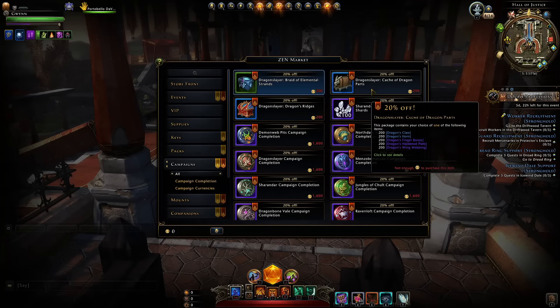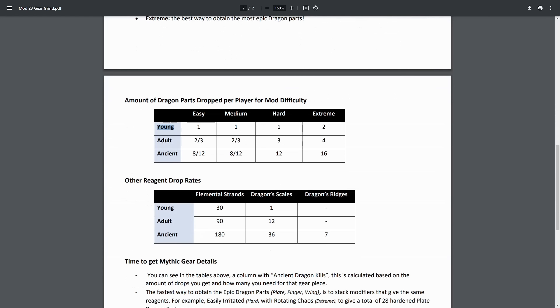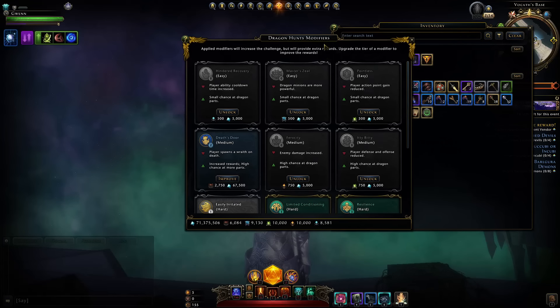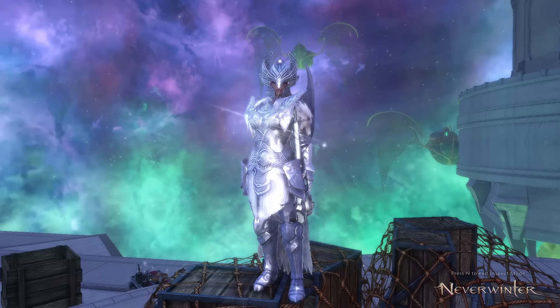The elemental strands guide also shows what zone types you need to be in to get certain ones to drop, and you'll need strands to buy the gear in the first place. The dragon parts are not so easy to get — doing young dragons gives very few parts, which would be too much of a grind. You're better off always jumping into ancient dragons and getting parts from modifiers. Use the hard and medium modifiers. You only need four modifiers to make the most of dragon hunts: limited conditioning, resilience, easily irritated, and death store.